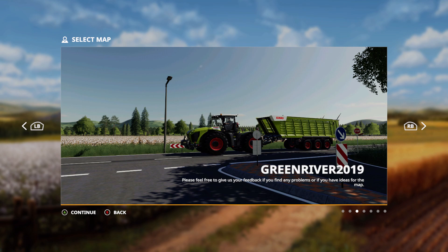Well, good day farmers, welcome back. We're going to do a map tour. This one just came out today — it's called Green River 2019. So let's get into this and see what this map is all about.